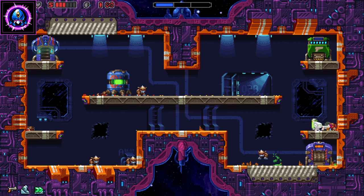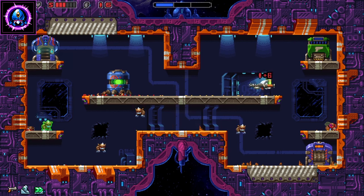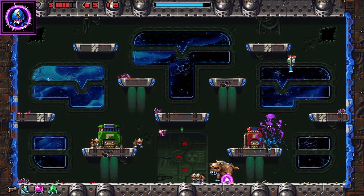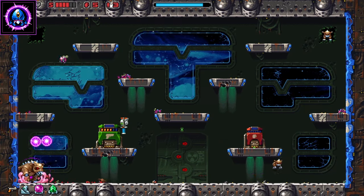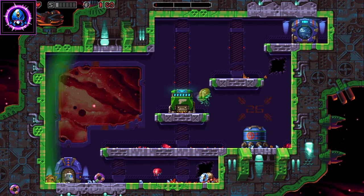Super Mutant Alien Assault employs a number of roguelike elements to keep the action fresh. You'll run into different stages with each playthrough, and the game is good about adding new weapons the longer you play. What starts out with simple guns and grenades will quickly escalate to much more experimental tech. There's an explosive pogo stick that's every bit as dangerous as it sounds, as well as an energy donut that bounces around the screen killing everything it comes in contact with.